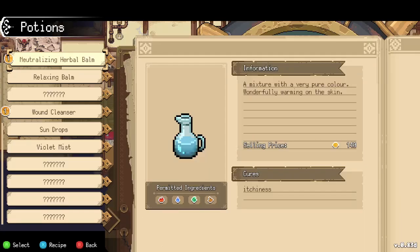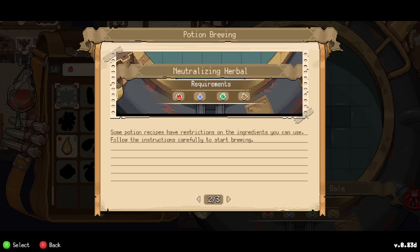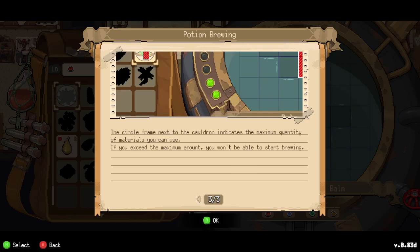The cauldron is our main tool for brewing potions. To start creating a potion you need a recipe, and you can upgrade the cauldron to increase its capacity. The Neutralizing Herbal Bomb has a very pure color and is wonderfully warming on the skin — selling price 140 gold. It's good for itchiness, like allergies. Each potion has a different puzzle shape that must be filled with mixed and matched puzzle pieces using available materials.